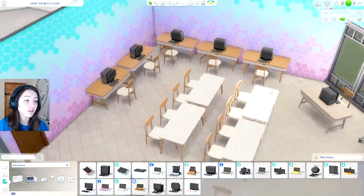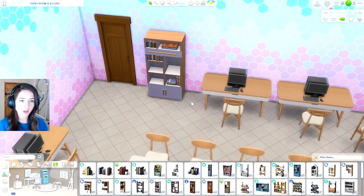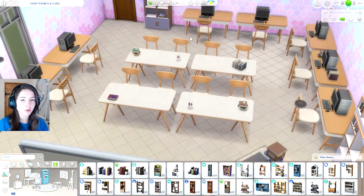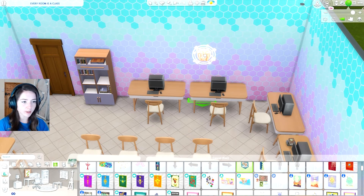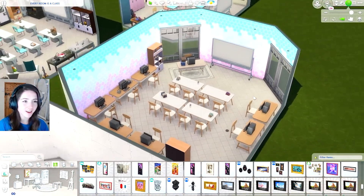The walls were definitely not this colour but I thought we've gotta add some prettiness to it. I'm gonna put these bookshelves here from Dream Home Decorator - I really like these. I swear that pack came out and everyone forgot about it so quickly afterwards. These are so cute oh my god. I think I'm gonna leave this classroom right here - I really like it actually.